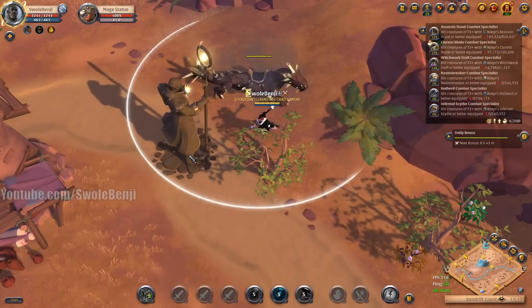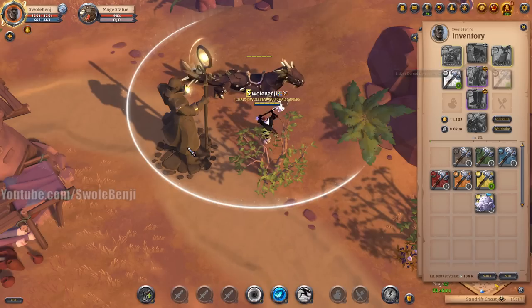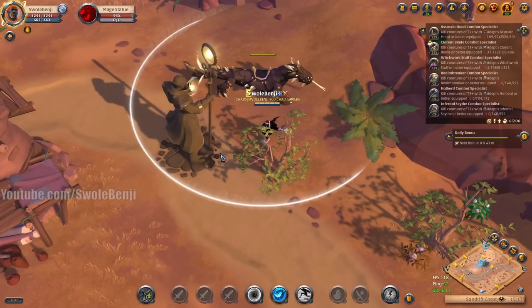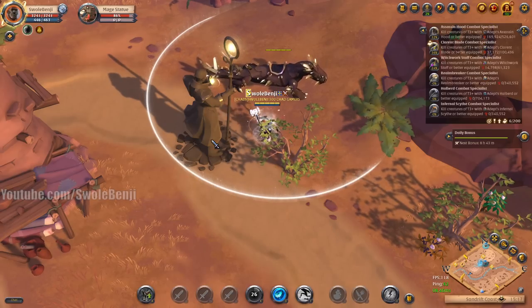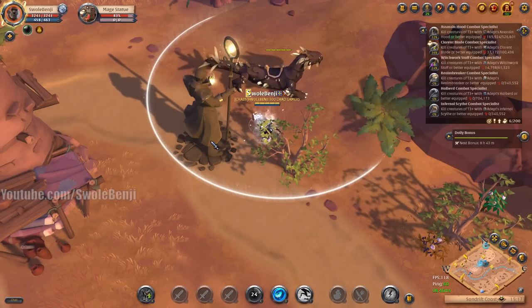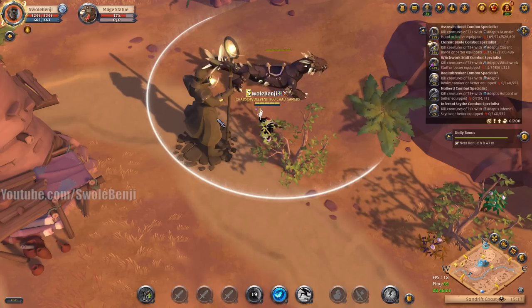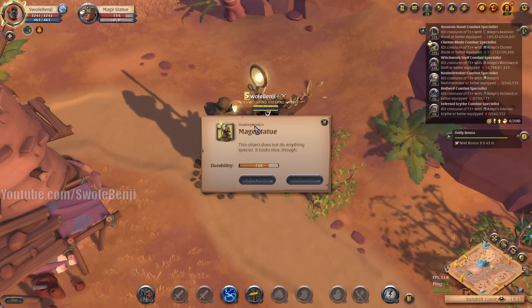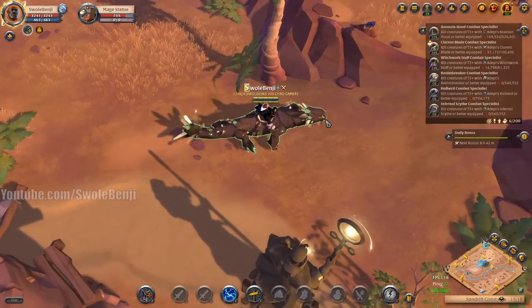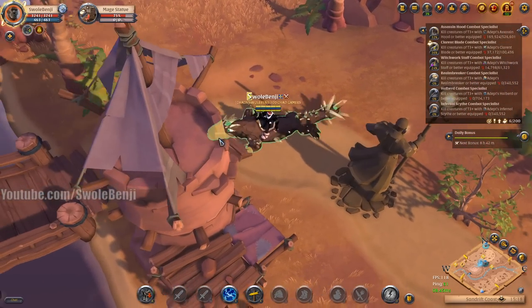Here is a statue — this is a beefy object. Even with a tier 8 demo hammer I'm barely hurting it. With haste I can hurt it a little bit faster. This is a very expensive deployable and it would take multiple people to destroy it. If you sneak out here at the right time you can see who placed it — this one was placed by 'I Love My Waifu'.